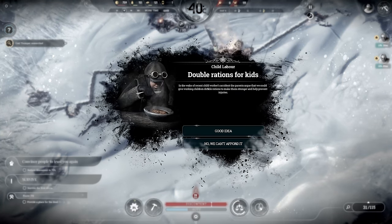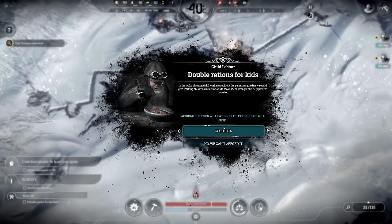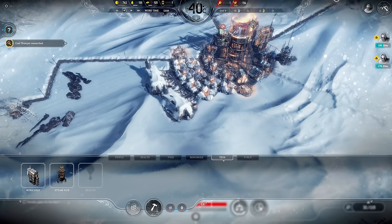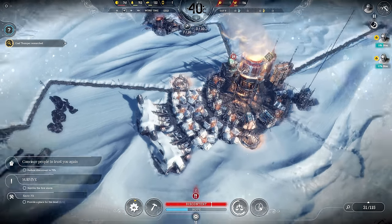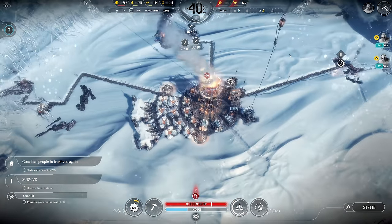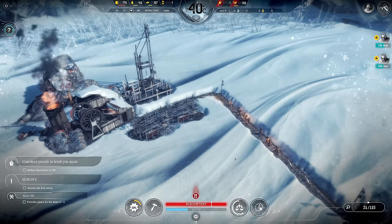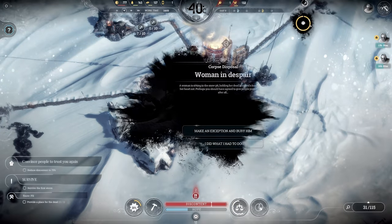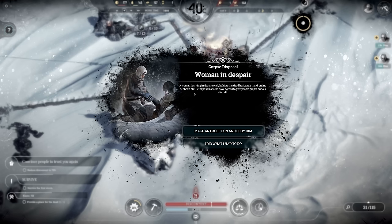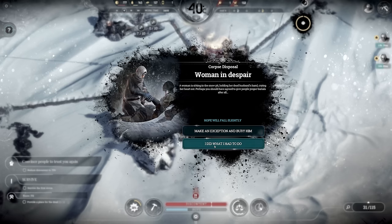Double rations for kids — in the wake of recent child work accidents, parents argued we could give working children double rations to make them stronger and help prevent injuries. Unfortunately I will not be able to do this. There's also a woman in despair — sitting in the snow pit holding her husband's hand, crying. Perhaps I should have agreed to give people proper burials. I did what I had to do; hope will fall a bit.